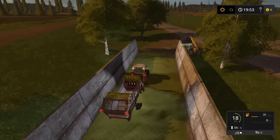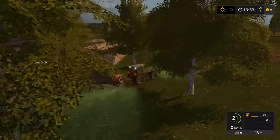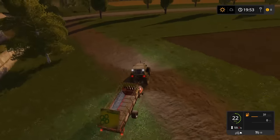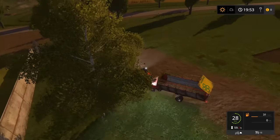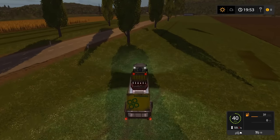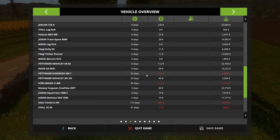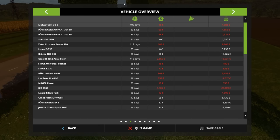Probably should start loading this bunker from the other end. Not sure what happened to our loader operator — I don't even see the loader around here at the moment, must be off working somewhere else. There is a vehicle overview screen — I'm not entirely sure how to read it yet. I think this is your vehicle operating cost, which goes higher the longer you own the vehicle, and your vehicle sell price goes lower the longer you own it.